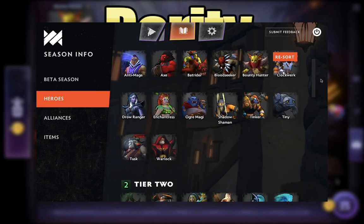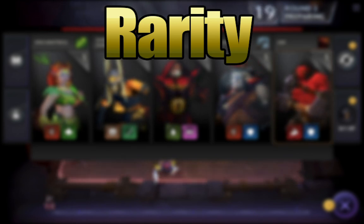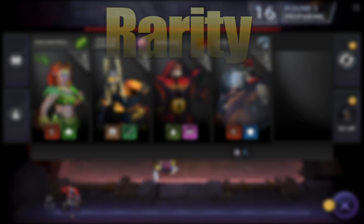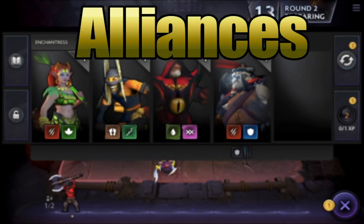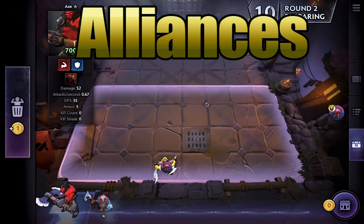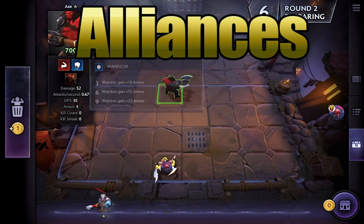Higher level rarities tend to be more powerful than low level rarities as you might expect. This isn't a total lock-in though, since synergies are really important at the same time. These synergies are often tied to their alliances, which is a race-class system that they have in the game that gives you perks based on the conditions that you fulfill.